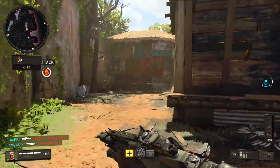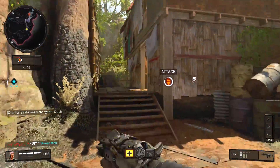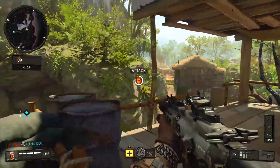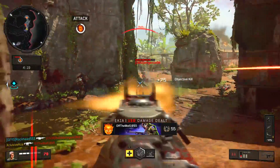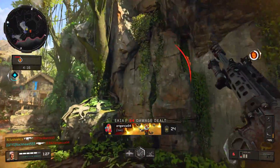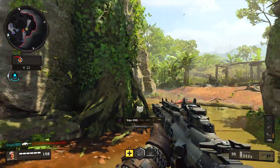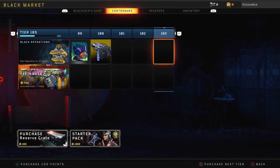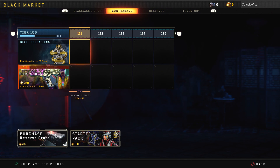First, let's go over how this new system works. We did get the 100-tier contraband stream again where the new weapons are within this stream, so you're guaranteed to get them just through gameplay time if you play enough and get those daily tier skips — which have not gone anywhere. However, once you reach tier 100 within that contraband stream, there is nothing else after that. You don't continue to earn those reserve items that give you a random cosmetic item like last season.